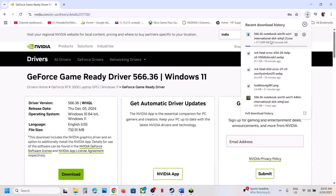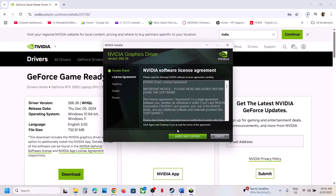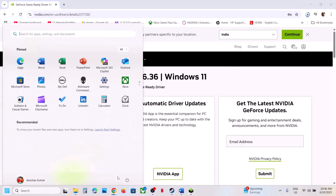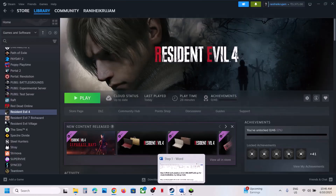Once the download is complete, run the exe file. Click on Agree and Continue, then select Custom and click Next. Put a check on the box which says Perform a Clean Installation. Make sure you go for clean installation, click Next, and once installed restart your computer. After the system restart, launch the game and check.